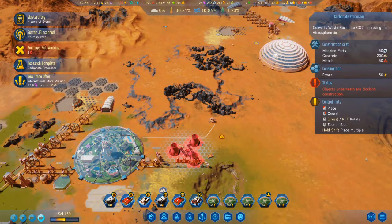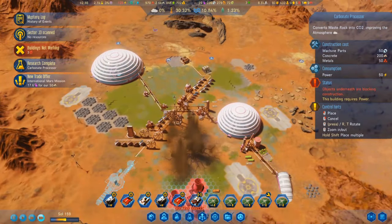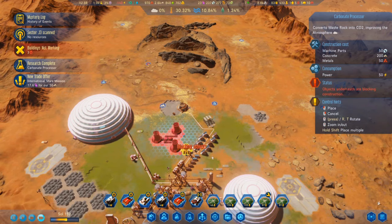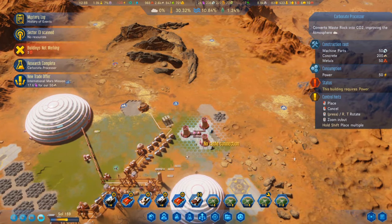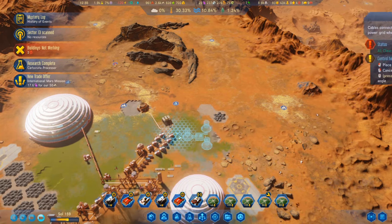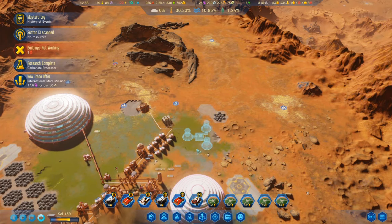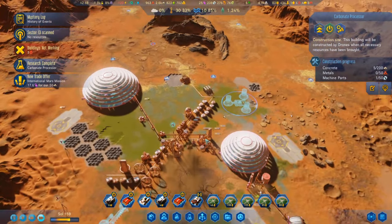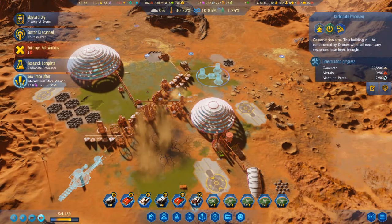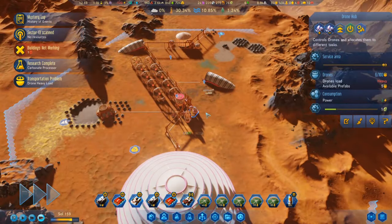Where can I put this? I could put one out here — how about here? There we go. IMM is offering us some polymers with a drone heavy loadout. I do have some prefabs — it looks like we're down to medium now.